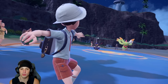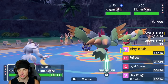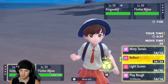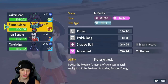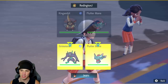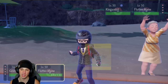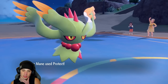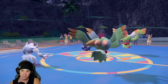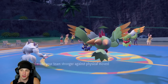I'm going to bring Iron Bundle and then go Ceruledge over Scizor — hurts to do that, but to get the win we've got to do it. We'll lead screens just in case they want to lead Torkoal so we can withstand some Eruption damage. Our opponent ends up going Kingambit alongside Flutter Mane. I decide to Protect and feel out what they're doing.